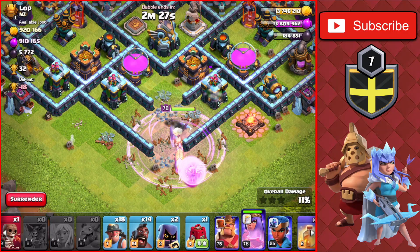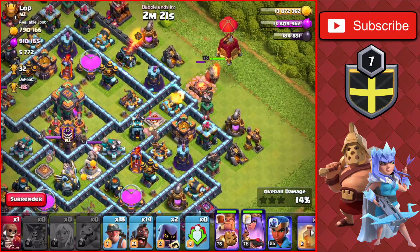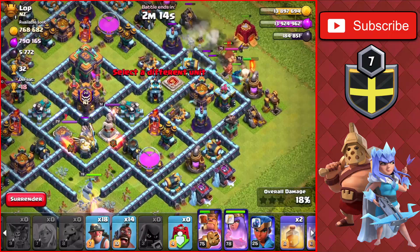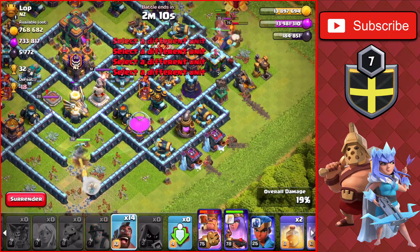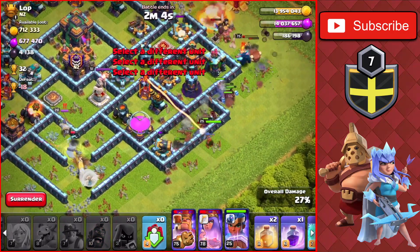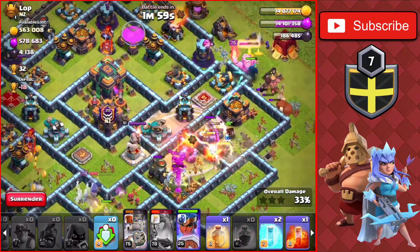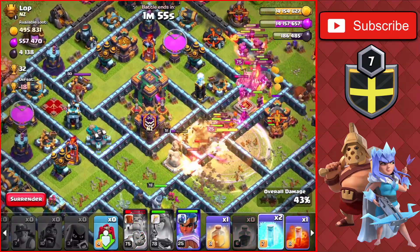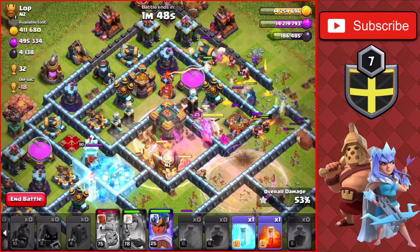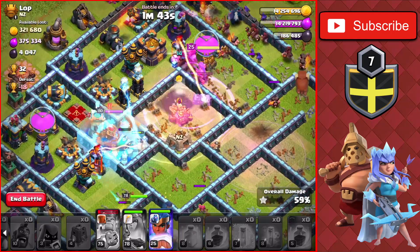With two and a half minutes left, we start the second part of the attack. We drop the King on the right and the Siege Bear, plus a Wall Breaker and Headhunters for the enemy King. We drop the Miners at the bottom and the Hogs with the Royal Champ. We use the Queen's ability to take down the enemy Royal Champ, then drop a Heal and a Rage through the first Scattershot. The Town Hall is down and upgrading, so we Freeze the second Scattershot on the left.